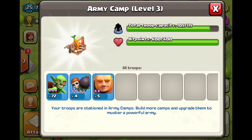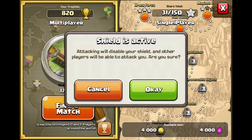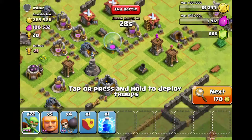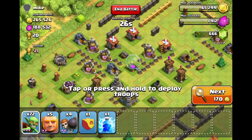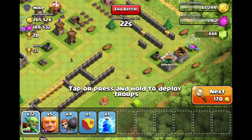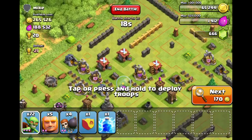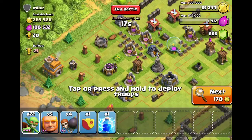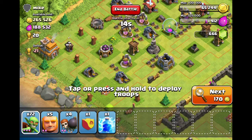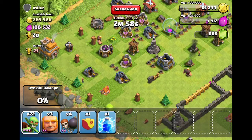So I'm gonna go and attack someone. I like this one because it's got lots of money and the person is changing his castle around but hasn't finished, so it's very easy to break into. I send in one wall breaker right now just to destroy that cannon there.